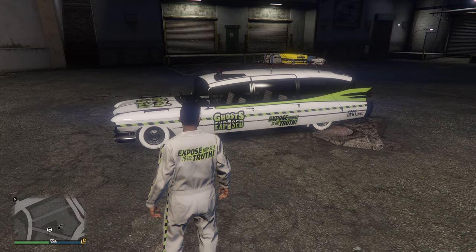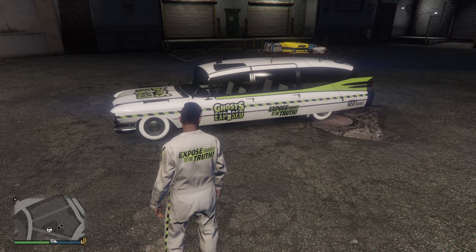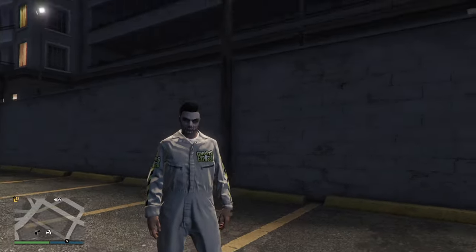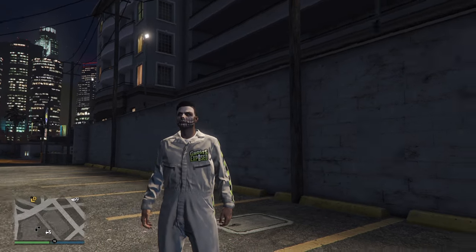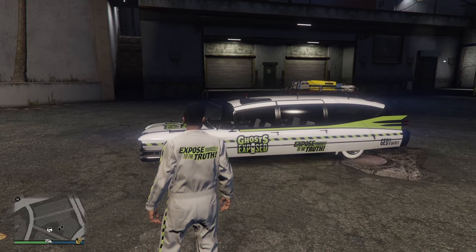Go around the map, photograph ghosts. It's back. If you didn't get this last year, you're able to get it this year. However, everybody is also going to get the Ghost Exposed outfit that I'm wearing right now. So how do you get them? I'm going to show you how to do that.